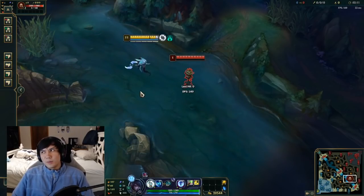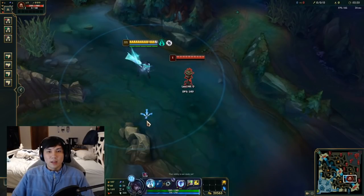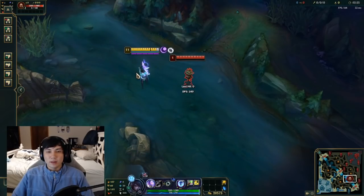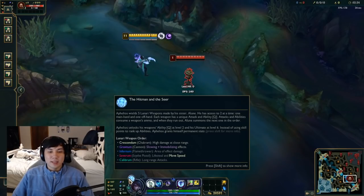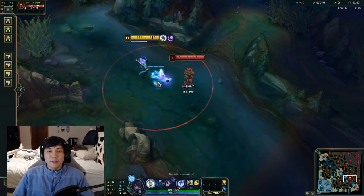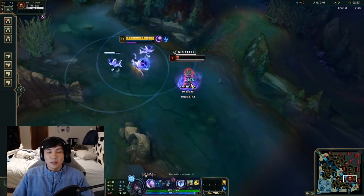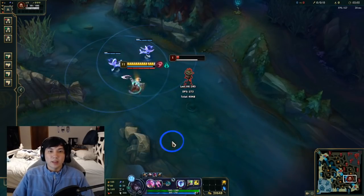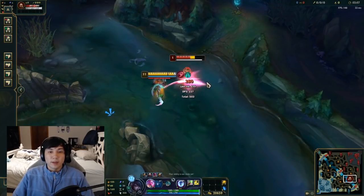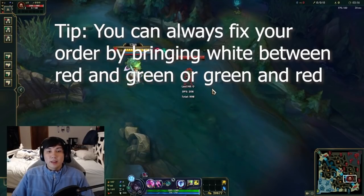What happens if you get off the traditional order? The rule of thumb is that so long as white is next to red or green, you'll always be able to fix your orders. If you find yourself on a bad combo like white and purple, remember that white should always be between red and green. Get rid of white when needed, work through the rotation, and you'll come back to having red and green, at which point you put white between them and restore the correct order.